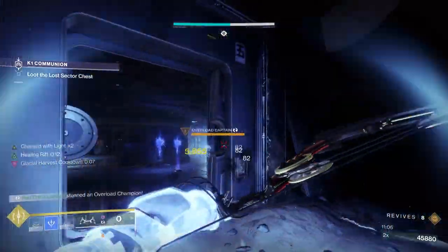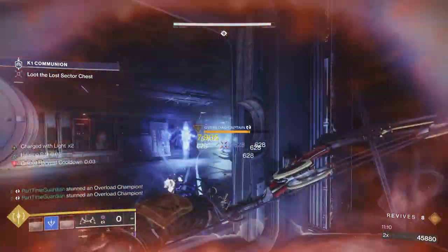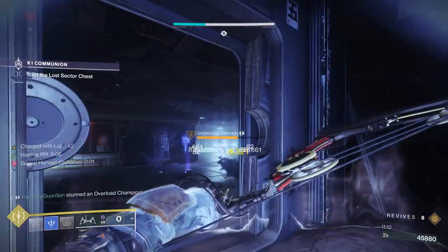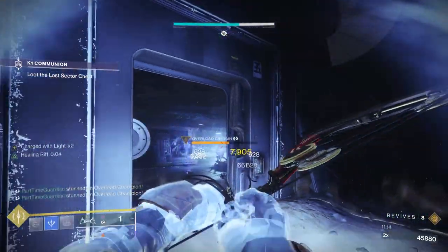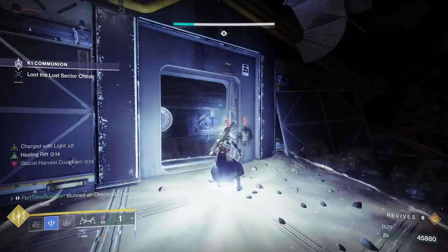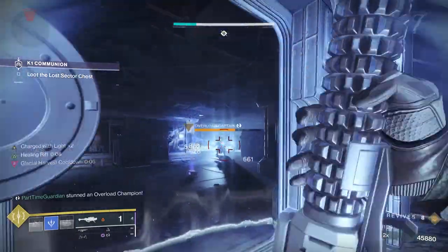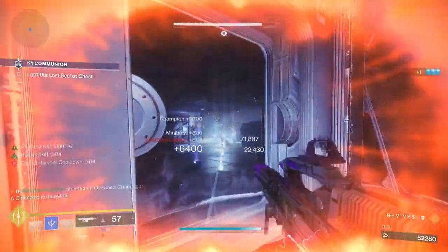For this build, we're going to do Shadebinder. For grenades, I use dust-filled grenades to slow enemies. The type of grenade for this build is not as important as other things, but that's what I used. Glacial Harvest: freezing enemies leave shards around frozen targets, and higher tier targets create more shards. Bleak Watcher turns grenades into handy frozen turrets, and it's the base of most Warlock Shadebinder builds.